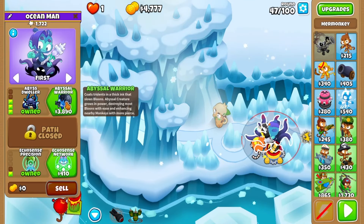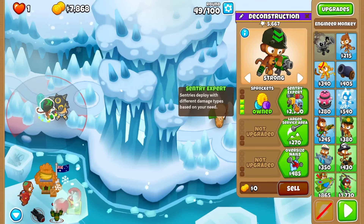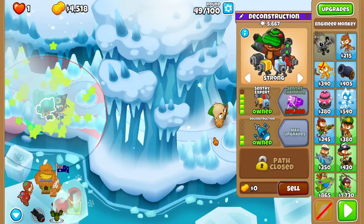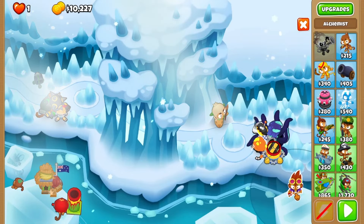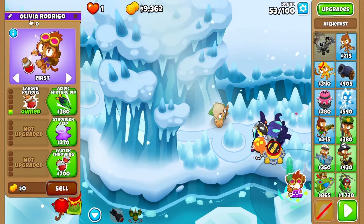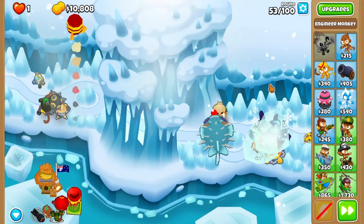Give the druid monkey abyssal warrior come round 48, and the engineer sentry champion with deconstruction on round 50. Place an alchemist down on the bottom right in range of the spike factory for round 52, upgrading it to berserker brew with perishing potions. You'll need it for round 53.